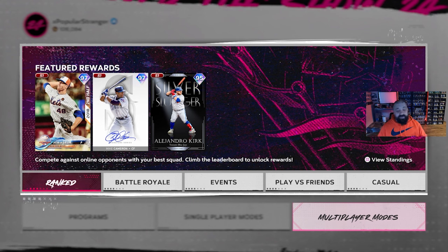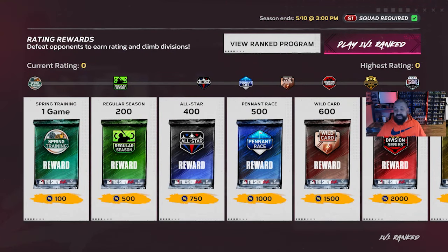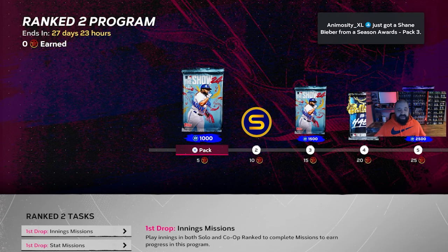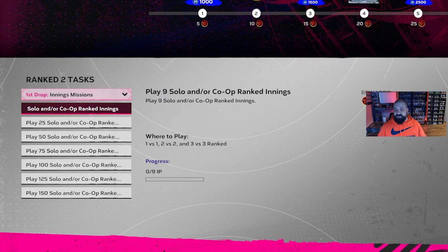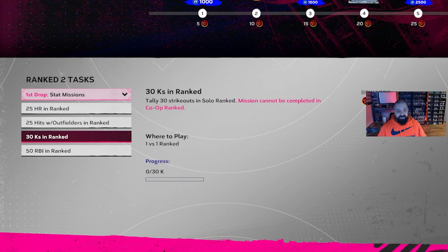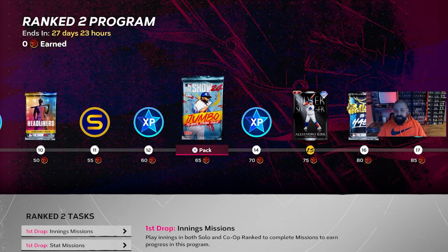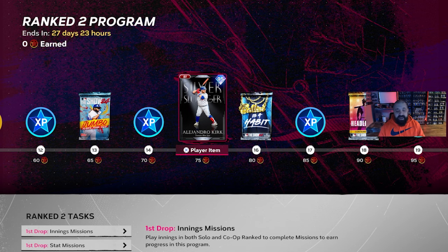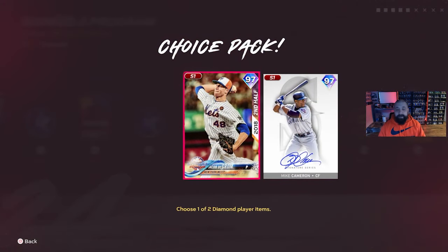There are more free rewards in three different online events. There is a brand new Ranked Seasons program — whether you're good or bad at the game you can still earn a lot of this content for free. More drops will come with more statistical and inning missions, but for now you earn XP by getting strikeouts, RBIs, hits, and home runs in ranked. The reward path includes a free Alejandro Kirk at 75 XP — a free 95-overall diamond.